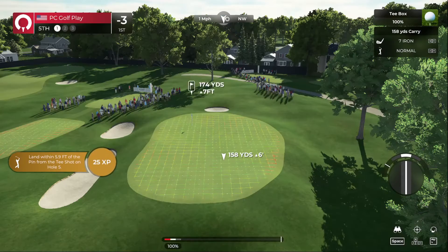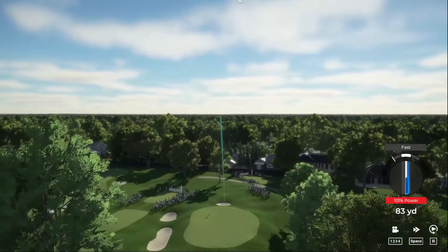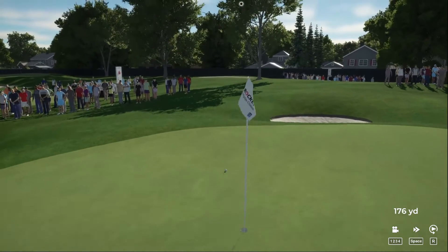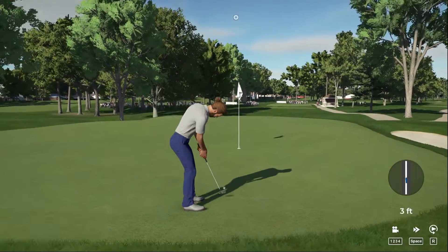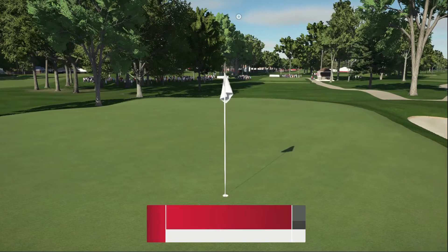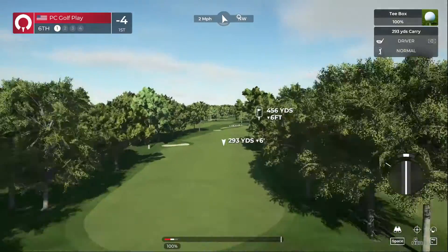Par threes are always fun — see if you can knock it close. Going with the seven iron, slight draw — opting for the six iron. Anywhere up on that dance floor would be nice. Not a bad approach, up onto the green. Might even be able to make this one — if this is the right line it'll go in. What a start! Moving to four under par. The leader is enjoying a three-stroke advantage and the lead keeps getting bigger.